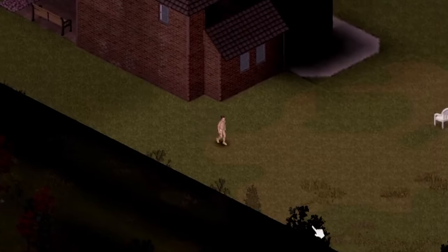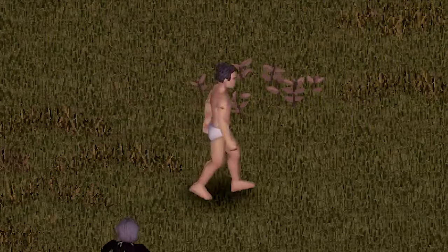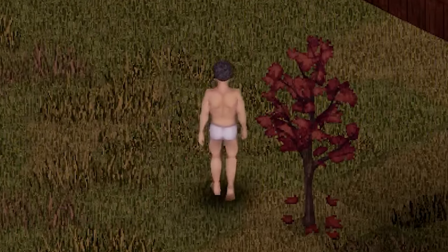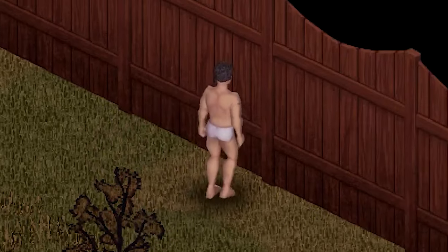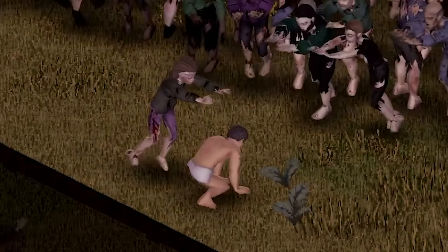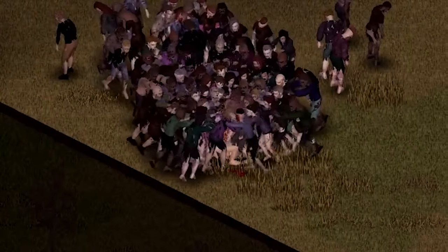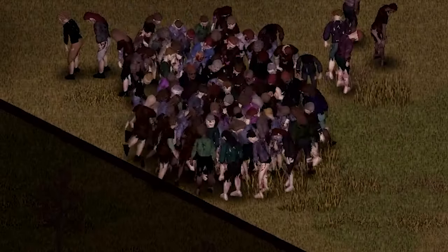We're just gonna have a little bit of a harder start this time. We're just gonna want to walk away and try to loot some houses. He's gonna be a big threat to us, so we're not gonna want to go back that way. What I'm gonna do is hop this fence, hopefully get some good loot on the other side. If you guys enjoyed this tutorial, let me know down in the comments and have a great day.